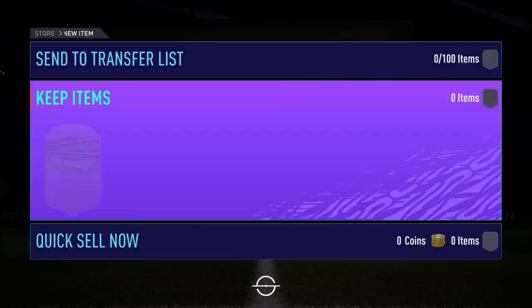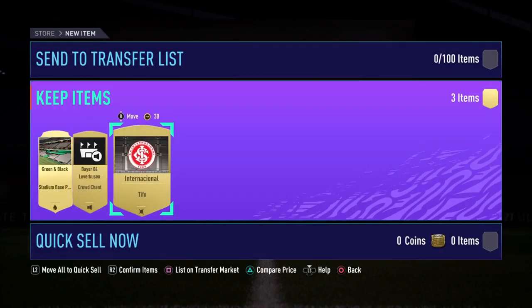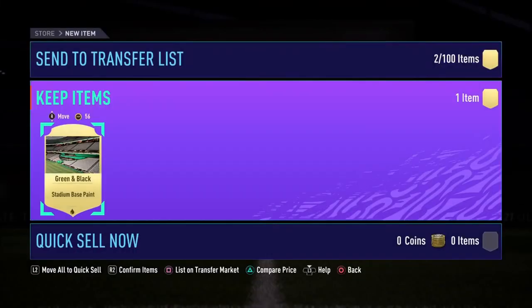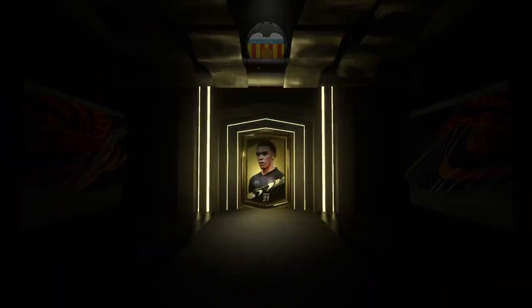Not a lot of good things in these packs except Bellarabi, who I was able to sell for about 5,000 coins. I decided to sell everything out of these packs just to build some coins, to then open bronze packs and try to build a Serie A team like I always do.